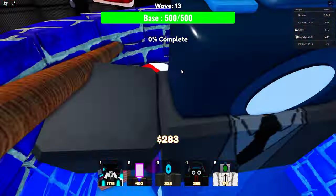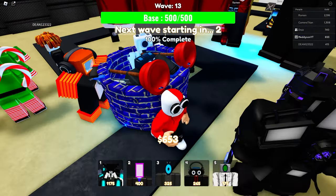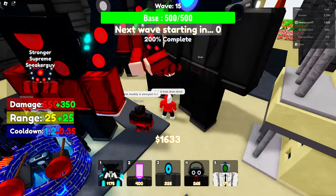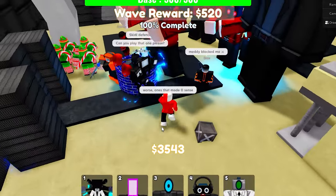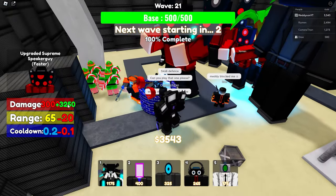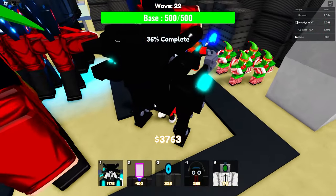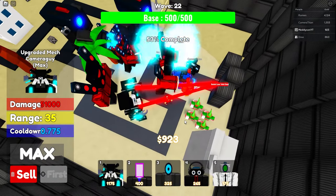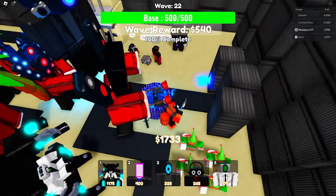Oh my gosh — is that the glitched toilet in a well? It's actually in a well — that is the most hilarious thing I've ever seen. I wanna see one of these things fully upgraded. It's wave 21 and all I'm seeing is things dying at spawn — it's unbelievable. It's now doing 3,000 damage every 0.2 seconds. Max upgraded mech — 51,000 DPS. Everything's dying, this is insane.